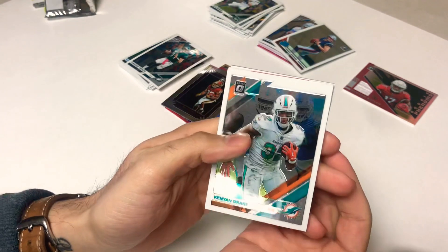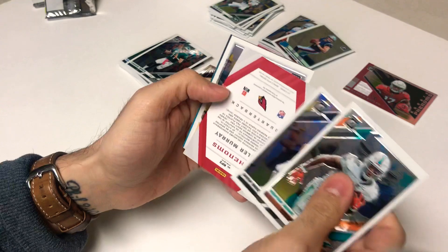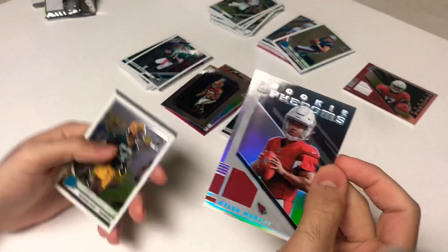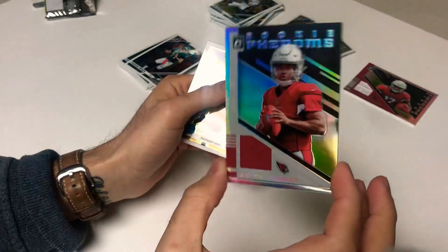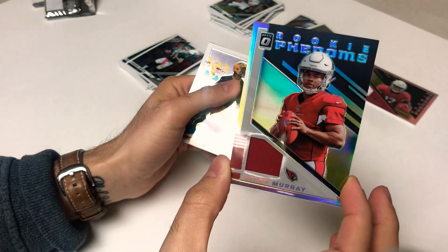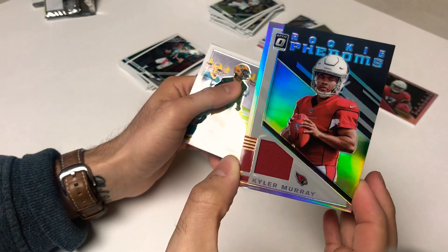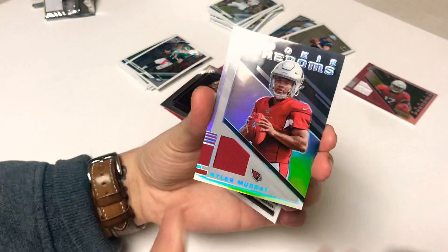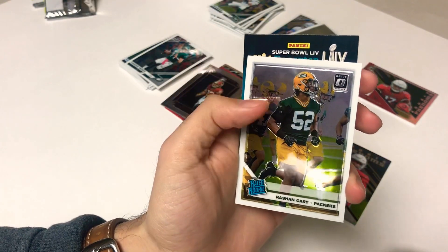Last pack of the two-box blaster break — nothing too special but always fun to rip cards open. Kenny Drake, Drew Brees, and there we go — the Kyler Murray rookie phenoms card, not bad! Kyler Murray jersey card — the best jersey you could get, with that reflection action. And then a Rashaun Gary rated rookie.